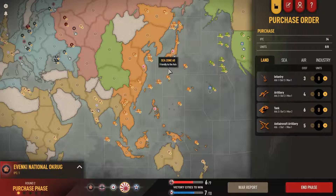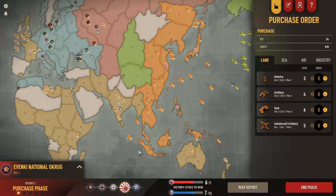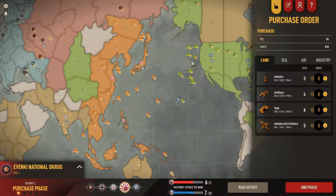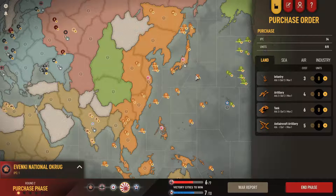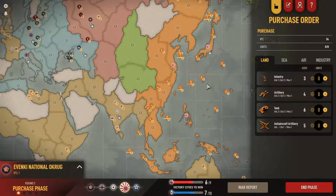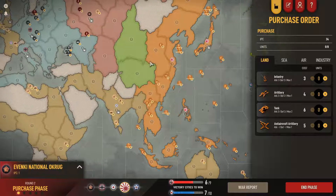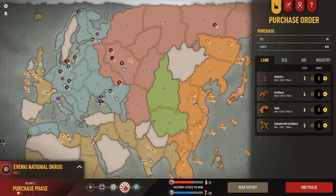Their game plan has me concerned. They took out my fleet in the East Indies and now they're pressuring with an American fleet, which is dangerous because I'm short on numbers. I'm forced to spend on sea units to try to match the US fleet, which is not ideal since I'd like to be pressuring India with everything I've got - bombardments and planes available to attack.